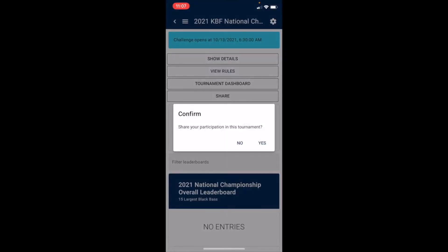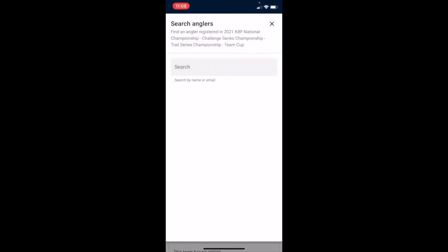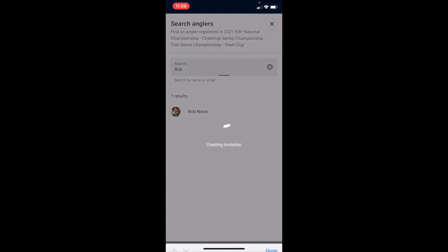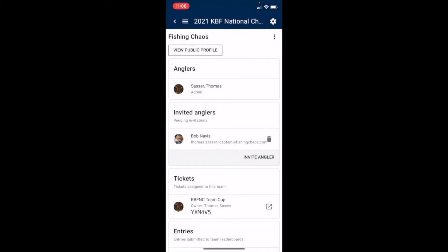That's gonna pop up if you want to share participation — this is if you want to share on social media, email, or text. Then on the top right you want to scroll all the way over to Teams and click on your team name. In the middle you're gonna see invite angler. This is where you can invite the other angler on your team who's already registered. So in this case that's Bob — you search for them, click on Bob, and they're gonna get an email notification to join the team and set that up in Fishing Chaos. So now any fish that's submitted will show up under that team name.